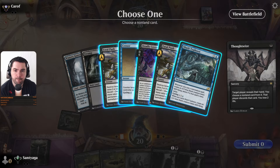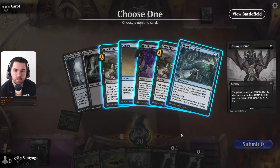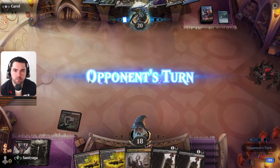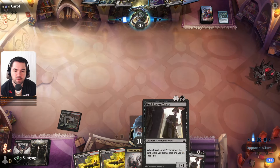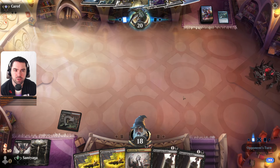We're facing Dimir Control. I think we will draw cards and not play Harvester — maybe he will spend his mana to kill our Zealots.